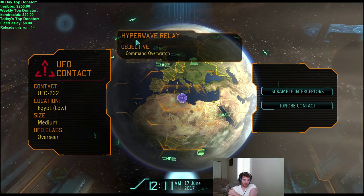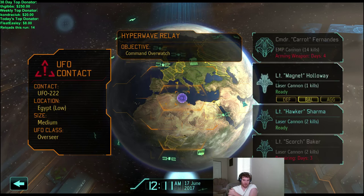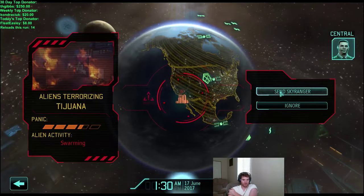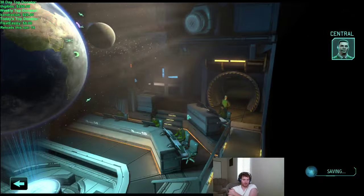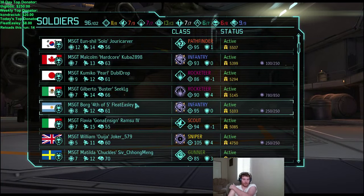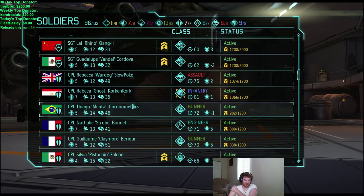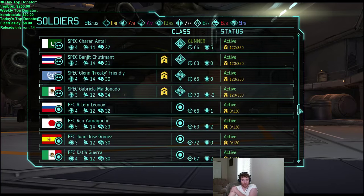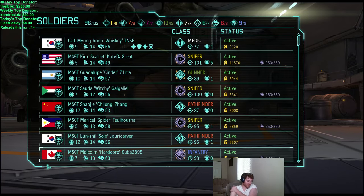Command overwatch over Egypt — I can't do that either. Shut up Bradford. We're not going to shoot down an outsider with an overseer with three... whatever it is. Do I have to capture the overseer as well or just shoot him down? Alright, one more really annoying mission — Waterfront.